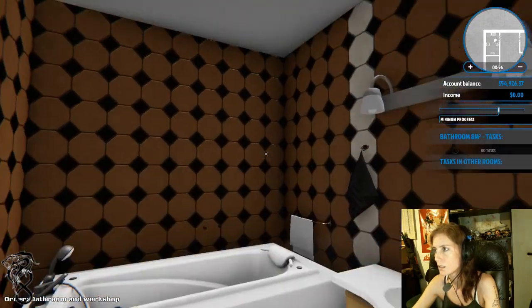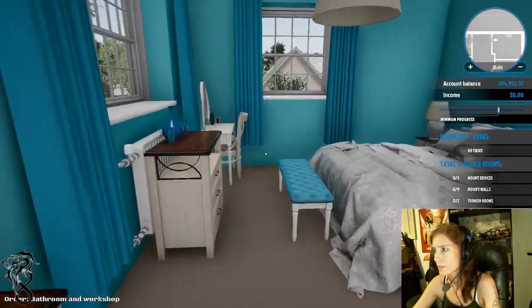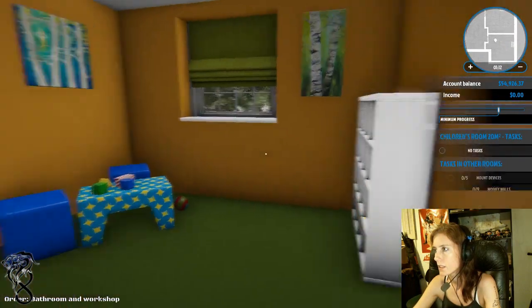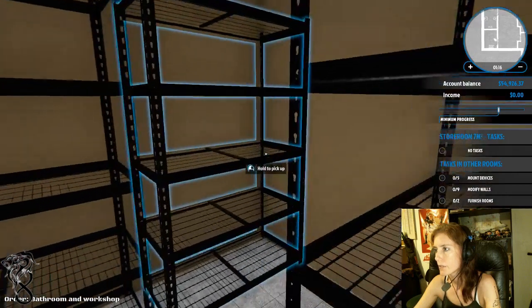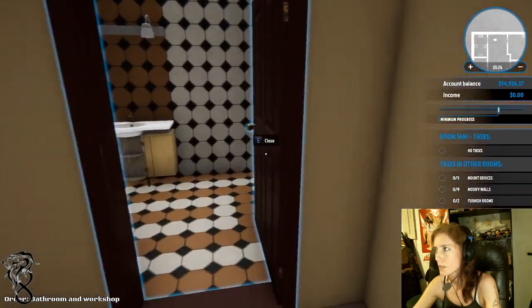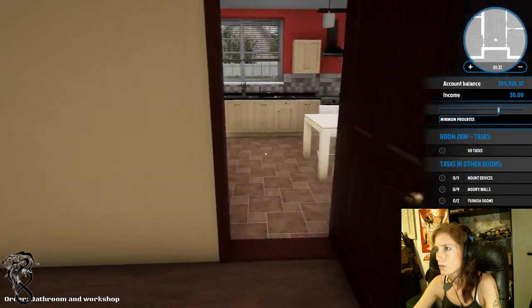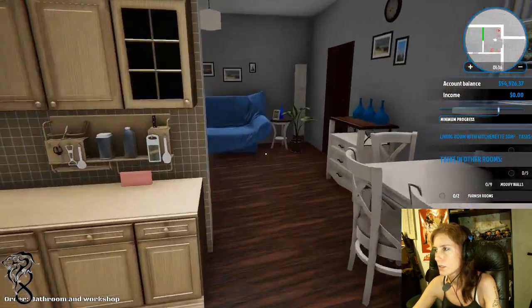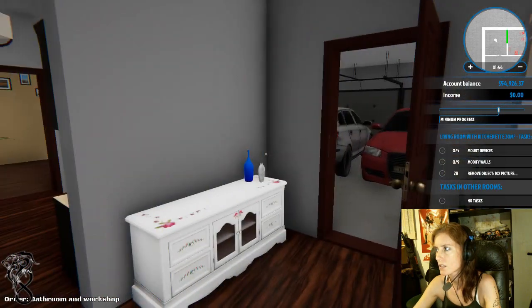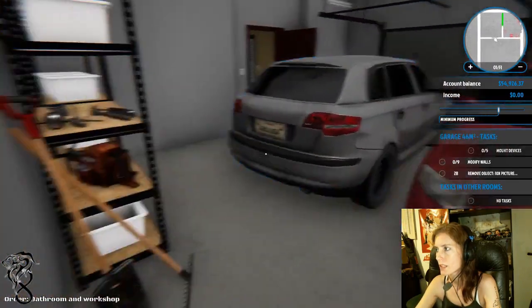Oh my. This is a nice room. What about over here? Nice kid's room. This must be what I'm looking for. This is not grandma's room. Where is grandma's room? Well, I found the outside. Living room with a kitchen - task: mount devices. No task in any other room. This is where you want me to do this?